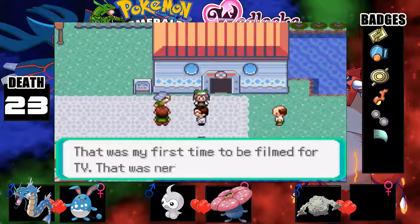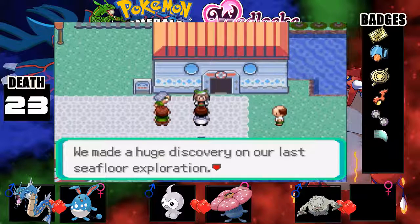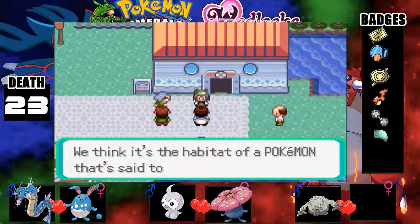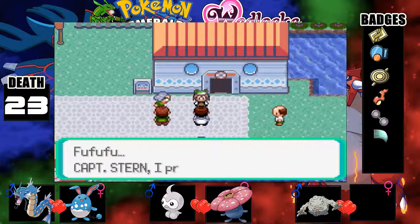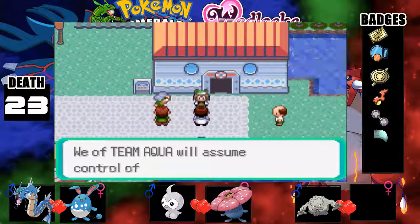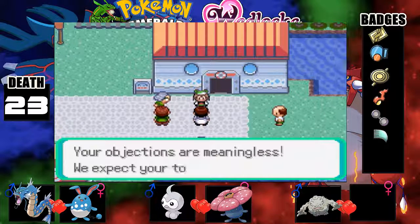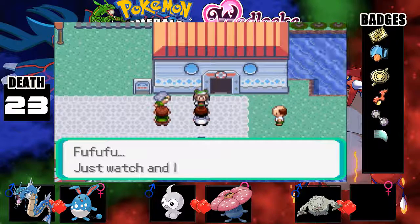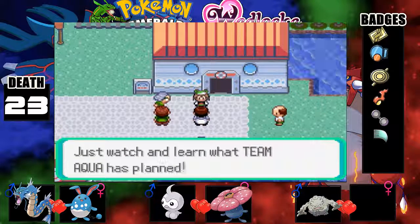That was my first time being filmed for TV, that was so nerve-wracking. Oh May, you're looking great! We made a huge discovery on our last sea exploration — we found an underwater cabin on Route 128. We think it's the habitat of a Pokemon that's said to have been long... Captain Stern, I presume? We are Team Aqua — we will assume control of your submarine. Your objections are meaningless, we expect your total cooperation.